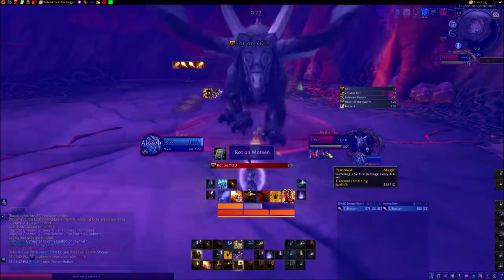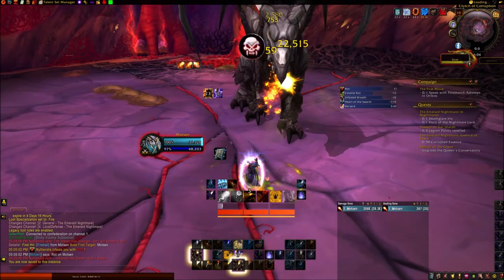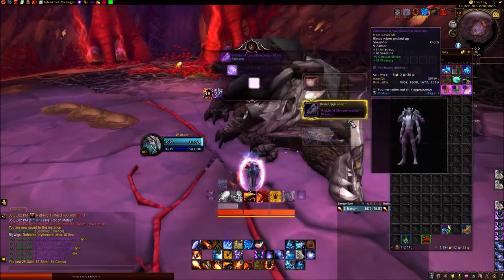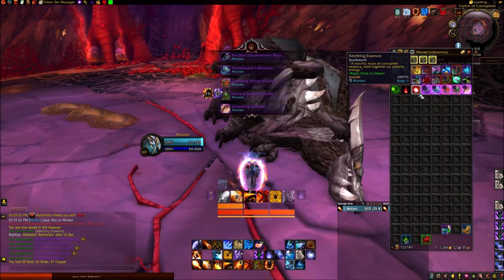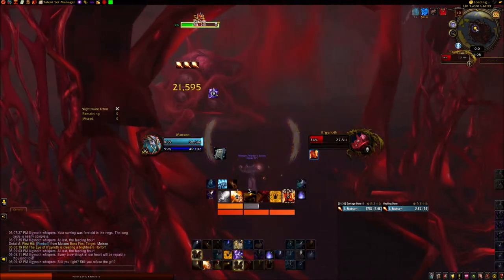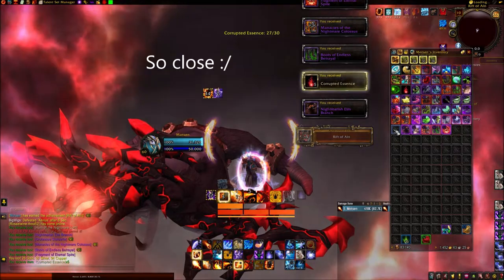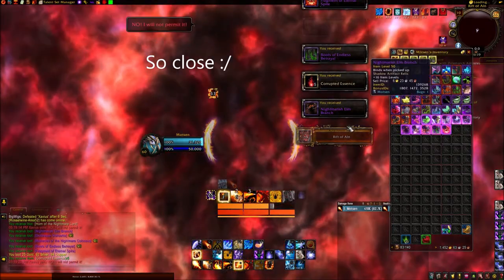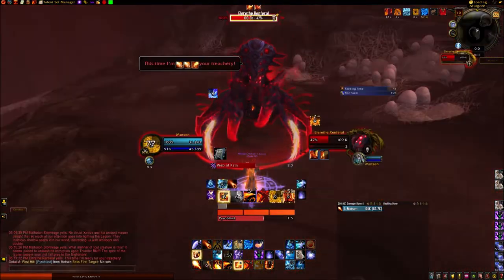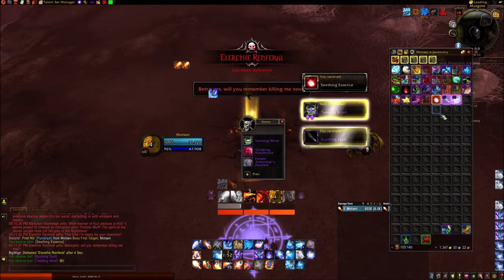Essence of Power requires you to obtain 30 Corrupted Essences from the bosses in the raid. In Nightmares has you loot the Deathglare Iris and the Horn of the Nightmare Lord from Ilganoth and Xavius respectively. The Essences are RNG dependent, usually requiring at least two lockouts to complete this quest unless you are lucky. You can sometimes loot Seething Essences, which contain five Corrupted Essences each.